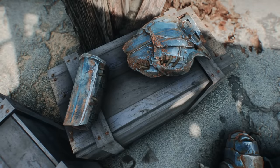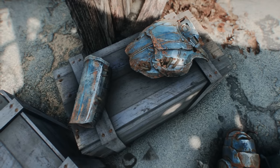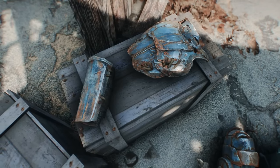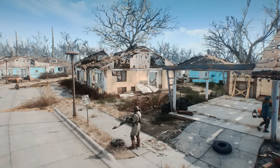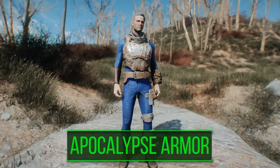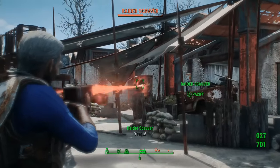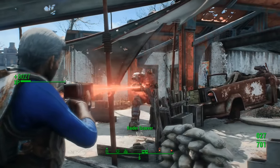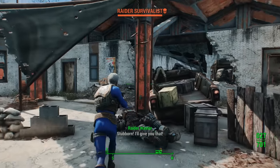Next on our list, we have what is very likely the most difficult item — or items — to acquire on this list. But nonetheless, your efforts will be rewarded. The Apocalypse Chest Piece and Greaves are two pieces which together make up the full set, and getting each of them can be quite a pain, requiring not only a good bit of settlement building skills, but also some luck.